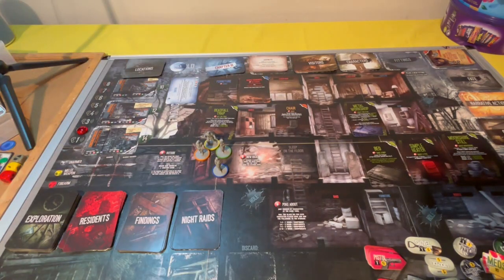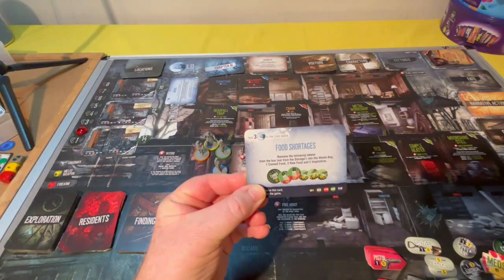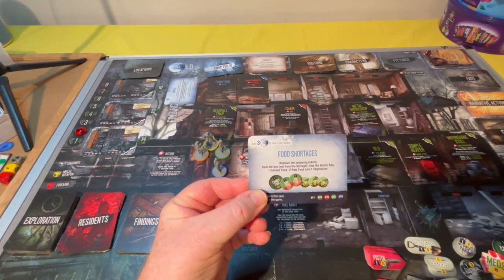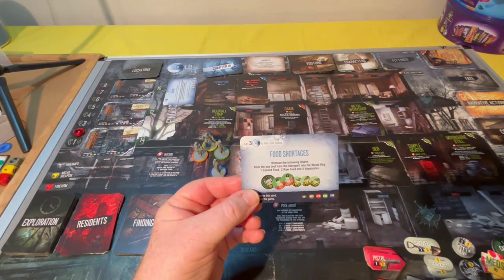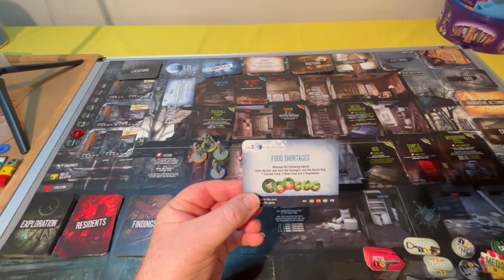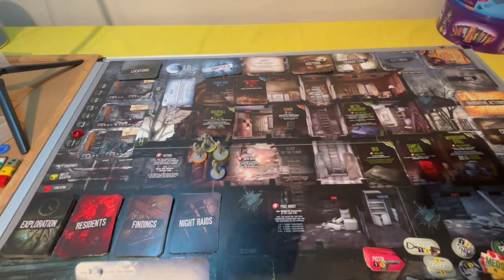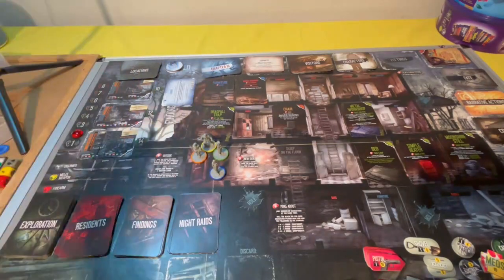The Chapter 3 card is now visible. Add three to the cold space — it's starting to get cold again, so we need three of them now. It's getting bad. That just means we've got to get some wood and start sorting something.